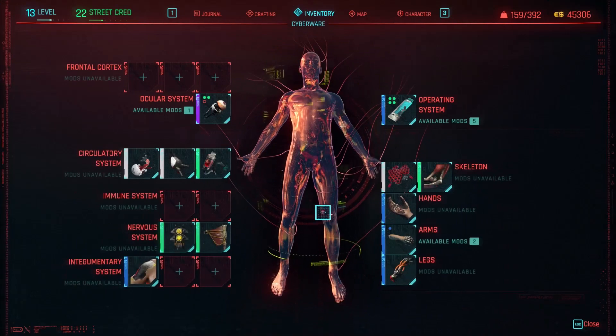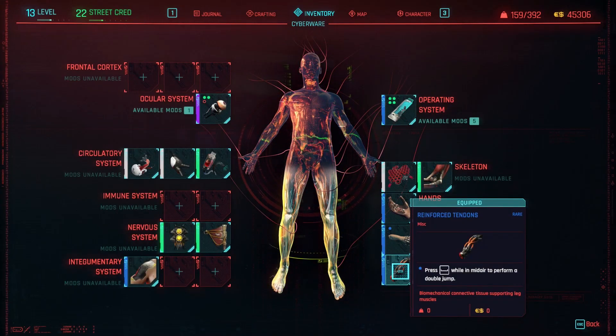To be able to take them you need to have the Reinforced Tenders implant in order to double jump, which you can buy from any Ripperdoc.